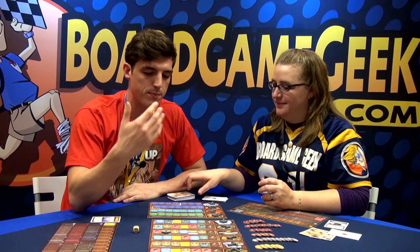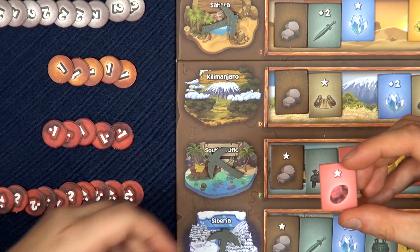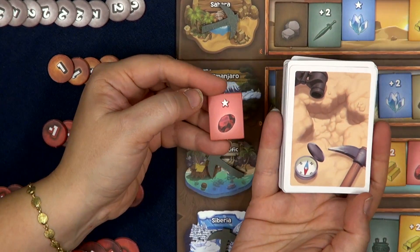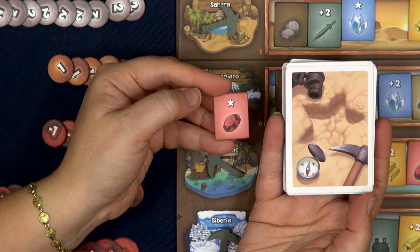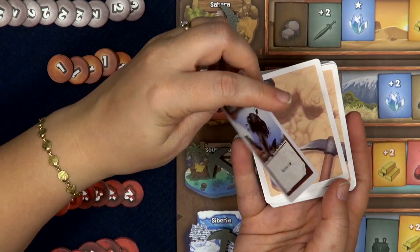The other thing is when I'm picking tiles and I land on one that has a star, I will pick a chance card. These chance cards are very much like Monopoly chance cards. There's good things, there's bad things, there's community things.